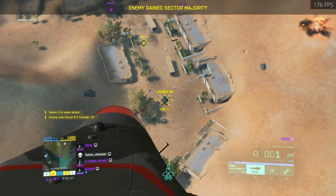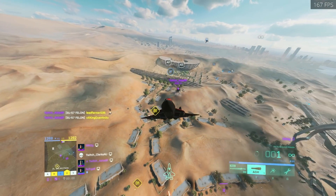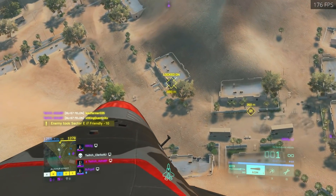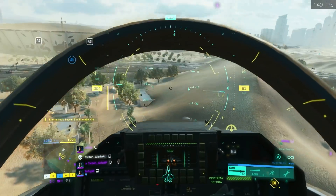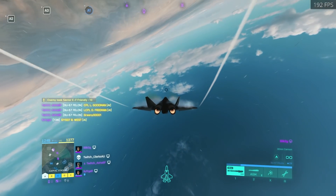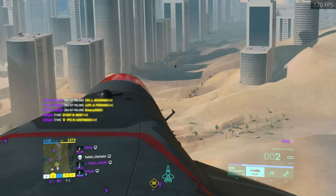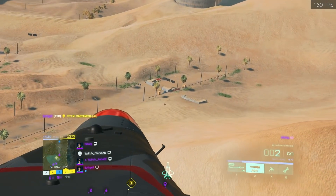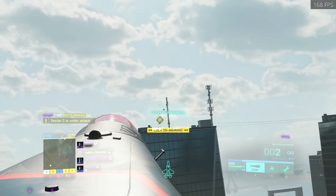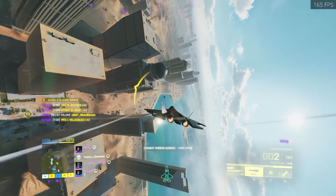Line of sight is up next, and DICE have acknowledged there's too much flat empty space on their maps and too much long-range engagement as a result. Apparently the majority of the issues come from Kaleidoscope but exist on other maps too. I find it pretty good on the conquest version of Kaleidoscope even as infantry — it's actually one of the better maps sometimes. The worst offender for line of sight issues is clearly Hourglass. It's literally a desert and you constantly feel like you're going to get killed from everywhere. I'm not sure why DICE are so obsessed with desert maps but won't make an infantry-only map — it really makes zero sense.